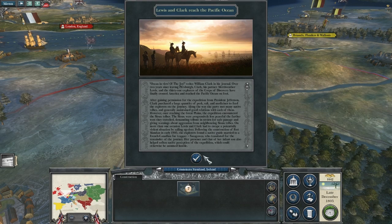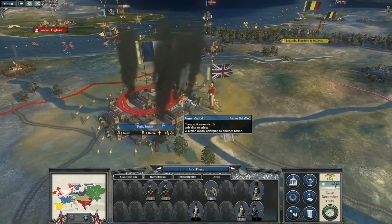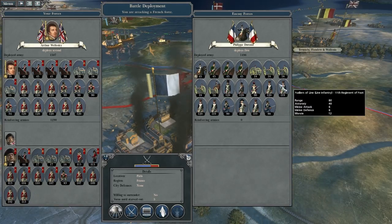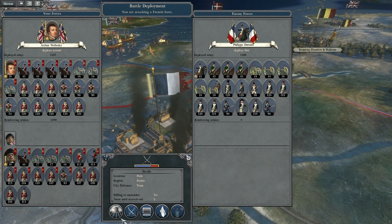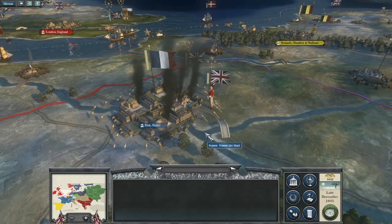Lewis and Clark reached the Pacific Ocean. That's hopefully weakened them a fair bit. We lost a couple of them. We'll let it go for one more turn, and then next turn we'll do the attack.